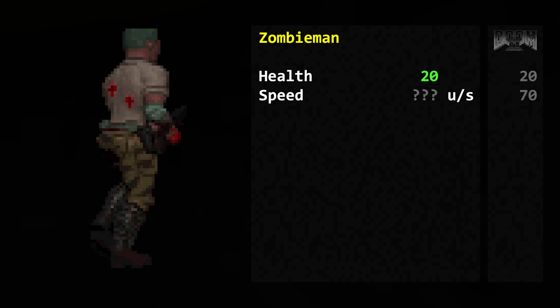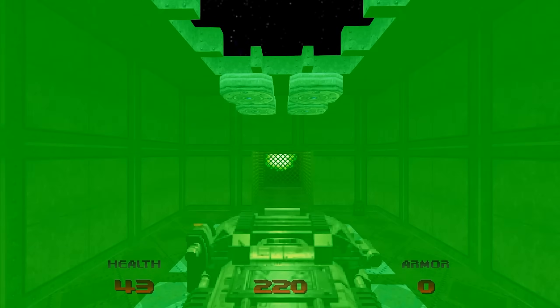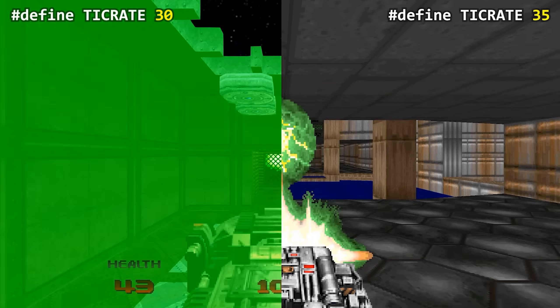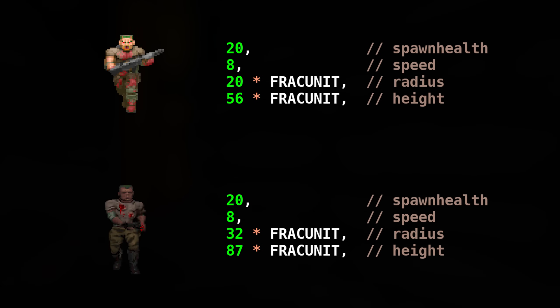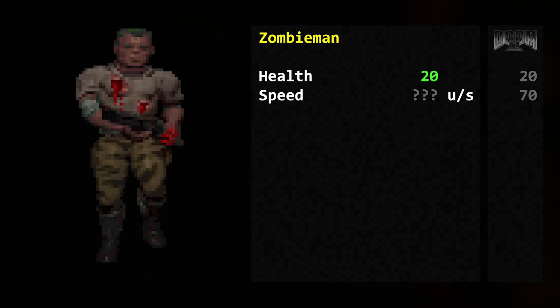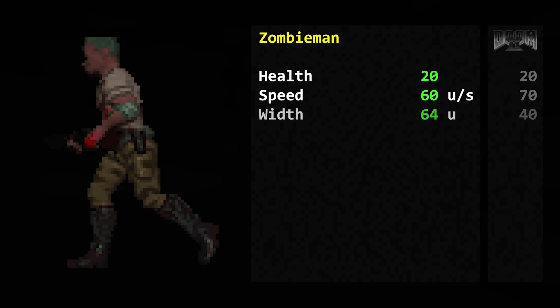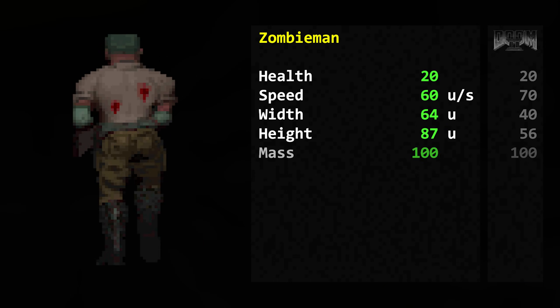Health: 20. Speed — this one is a bit weird to compare for all enemies. Doom 64's logic runs 15% slower than the originals: 30 ticks a second versus 35 ticks. The speed value is the same for both zombie men, but since the tick rate differs, the Doom 64 zombie men moves slower at 60 map units per second versus 64 and 87 map units respectively.